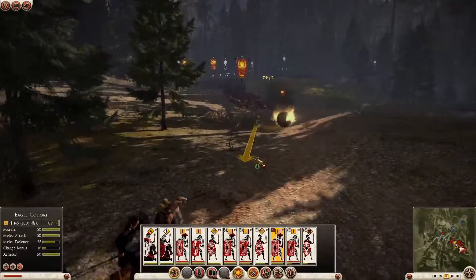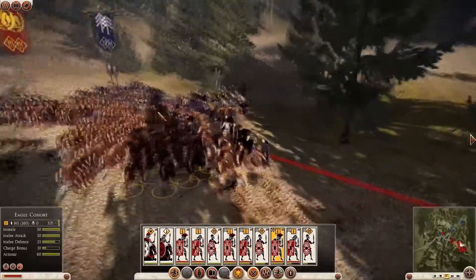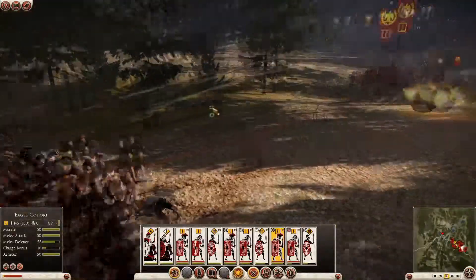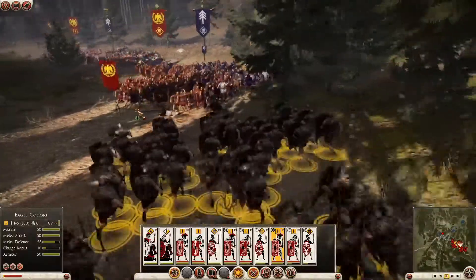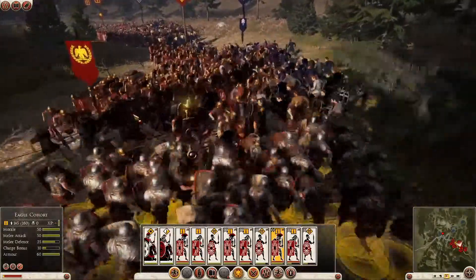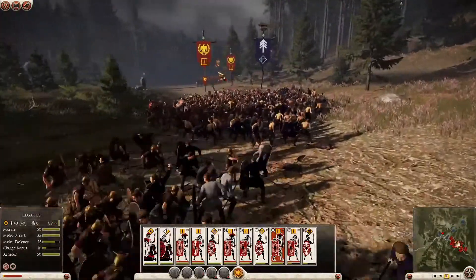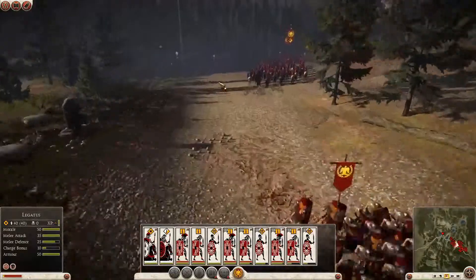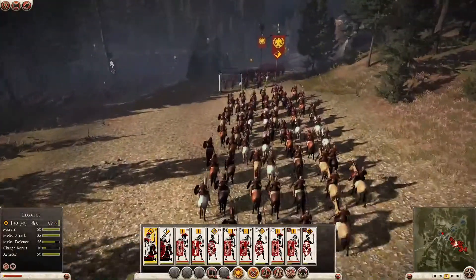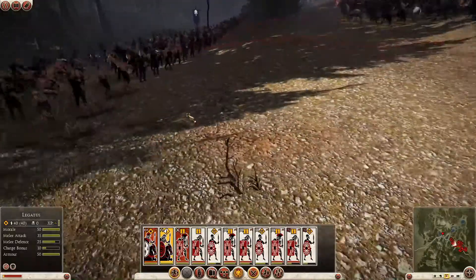So what we're trying to do here is keep order and repel these early attacks. It's super important for the Romans to maintain formation and not get strung out — it's about strength in numbers. Here you can see just a few of the multitude of combat animations in Rome 2. Cavalry charges are a real high point as they punch through the enemy lines and send men flying through the air.